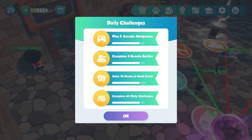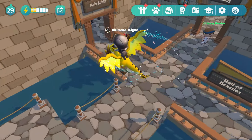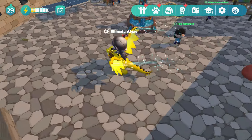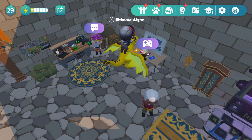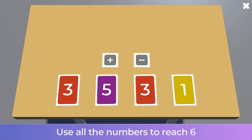Let's take a quick look at what we need to get done today. It says: play five arcade minigames, complete five beastie battles, solve ten hands of math cards, and complete all daily challenges. I think we're going to go over to our math activities — here's the math room. Math cards is going to be right here: use the given cards and operators to reach a target number. How fast can you find a solution? Let's see if you can beat me.